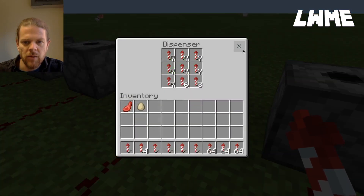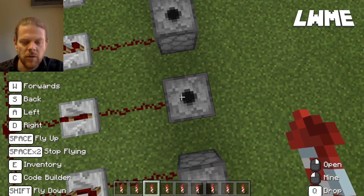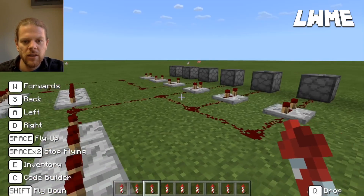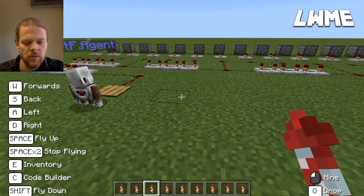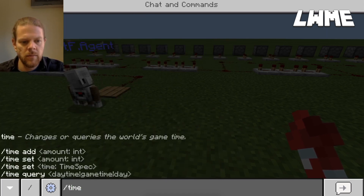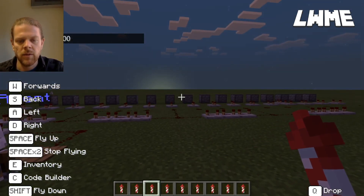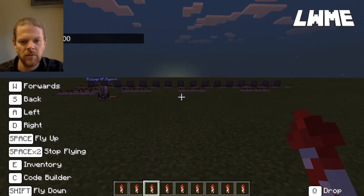When you are placing these dispensers, it's a good idea to get directly above them so they are pointing up - you don't want the fireworks firing off in any other direction. Then all that's left to do is get the agent to move forward. Let's press T and type 'time set night' and let the sun go down so we can enjoy our fireworks display.